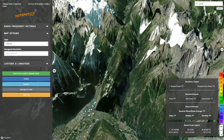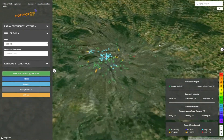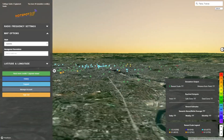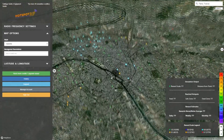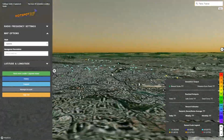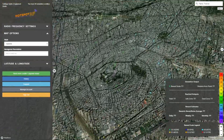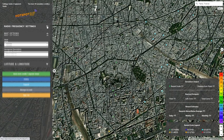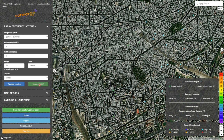If you move to Paris, for example, this tilt feature won't be that helpful because the terrain is pretty flat. So if you really want to account for the effect of buildings, I suggest that you use the KMZ download feature.